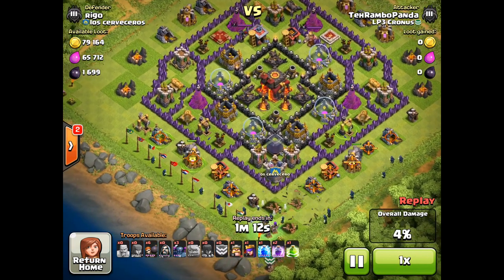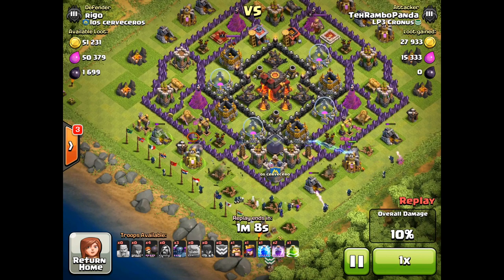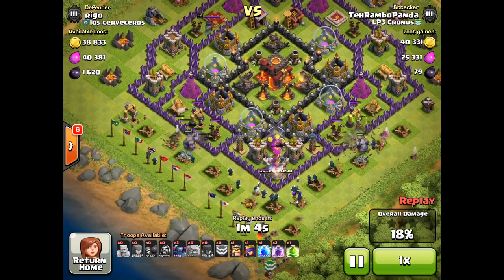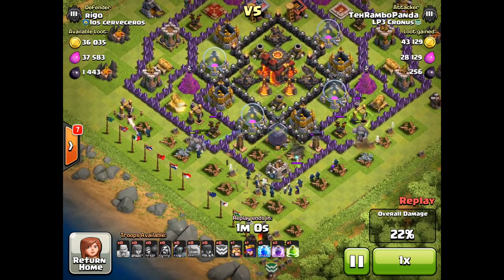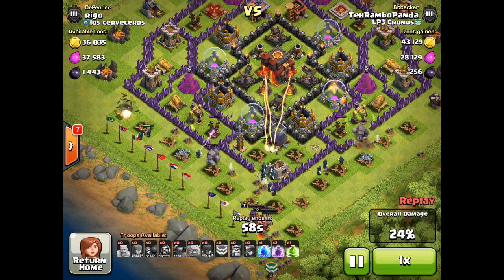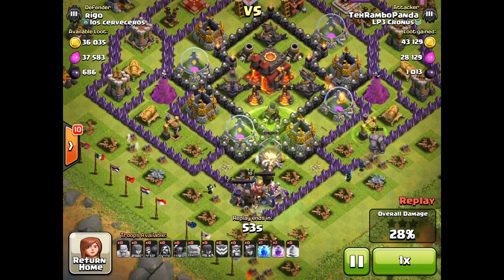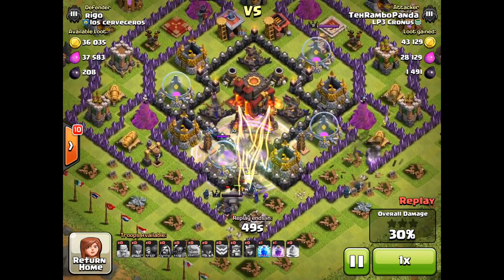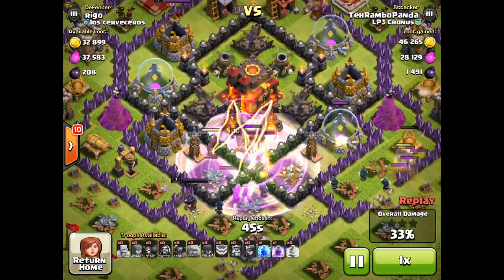Golem on the left, Golem on the right. Those Skeletons at the bottom of the screen kind of acting like a third Golem, helping to distract those defenses as the Wizards move in, taking out those defensive structures. The Wall Breakers open those enclosures, the Golems move closer to the center, and now he's dropped all of his P.E.K.K.A., his King and his Queen. There is the jump spell making that perfect path towards the Town Hall, with a breadcrumb path followed as those units move up.